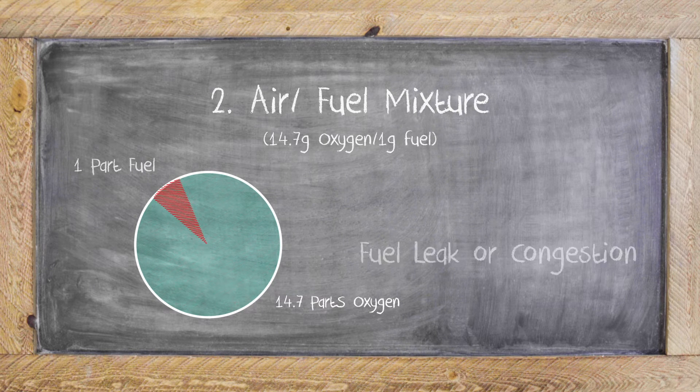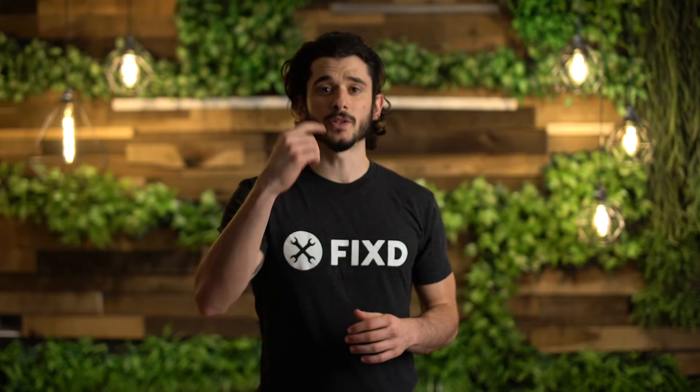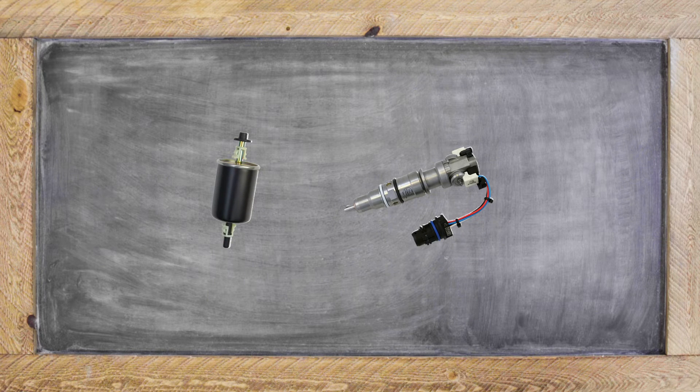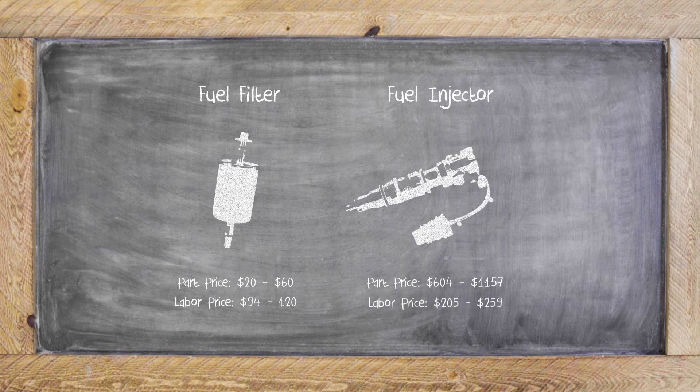Second, it could be on the fuel side of the mix. This usually has to do with a fuel injector or a fuel filter. Between the two, we suggest changing the fuel filter first because this is usually a cheaper fix — around $20 to $60 without labor — whereas the injector is electric and a more complicated piece of machinery, running anywhere from $600 to $1,100 for the parts alone.